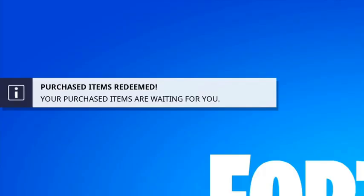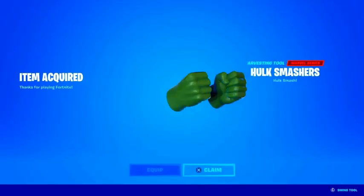When starting up your game, it will give you this unlocking screen. It reads: items acquired — giving you the Hulk Smasher's pickaxe.